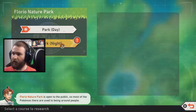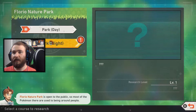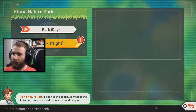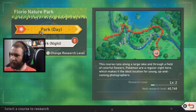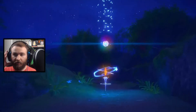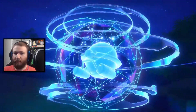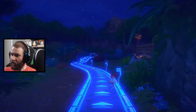Let's go into Florio Nature Park. That answers the question — I was wondering if it decides the day normally based on your actual time, but it seems like you just get to choose. We're going to do... oh, and you get to change research level. We still have to research level. You can do level one research or level two research. I guess another benefit of advancing your research is that it has more replayability when you go back through and get to see different critters.